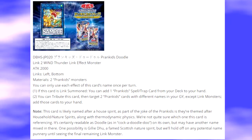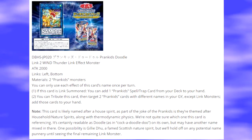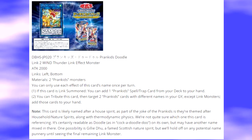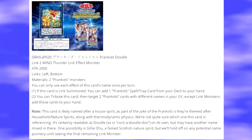First off, let's go to their first Link Monster, Prank Kids Doodle. It's a Link 2 Wind Thunder Link Effect Monster with 2,000 ATK. It's nice for them having a lower Link Monster than the Link 4 Boss Monster, which makes it pretty easy to summon and use the recursion effects from Drop, Ramp, and Pulse.